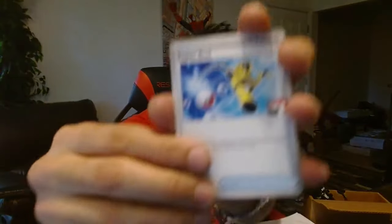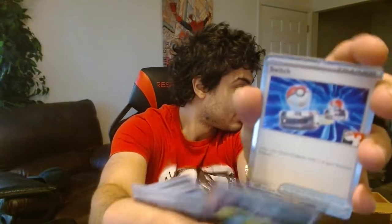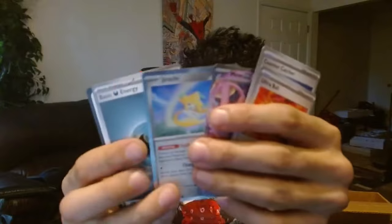Opening Play! Pack Series 4 — let's hopefully get something good. Super Rod, Electrical Generator, Professor's Research, Iono — not bad. Switch and basic Psychic energy. And finally, a Play! Pack Series 5. I only got 4th place so I got Series 4, but some players got Series 5. We got Ultra Ball, Counter Catcher, Gholdengo, a Mew — let's go baby — a Jirachi, and a final energy. We did get the Mew, really good!